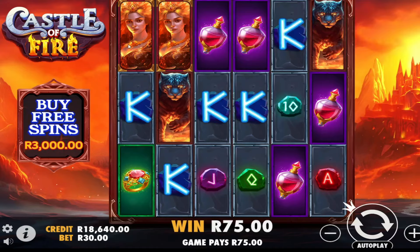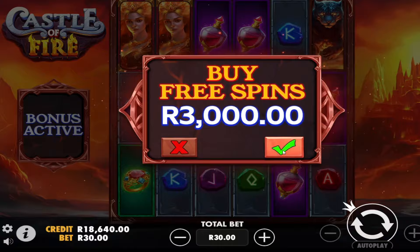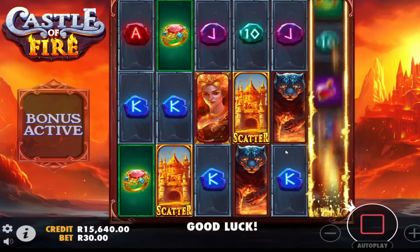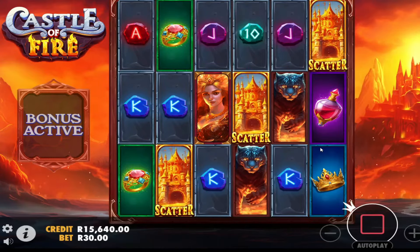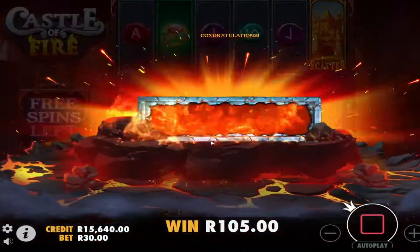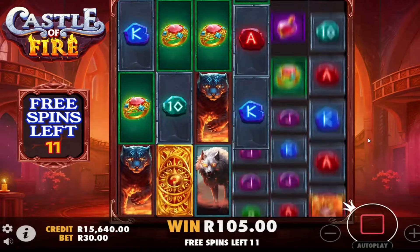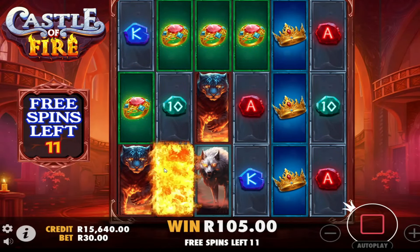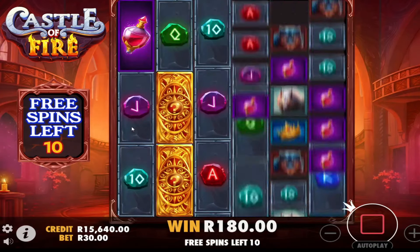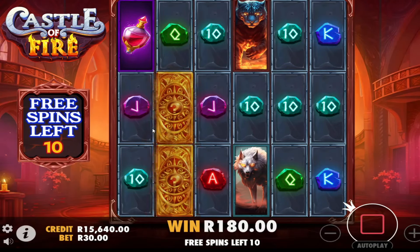I'd actually like to see a full screen of this lady because I'm pretty sure she's the best symbol. Okay, let's buy a bonus. We're getting three scatters. I'm sure you can get more than three scatters with this game — I just don't know if you get extra spins or how that works. That's a decent spot to start. We need real one and three, but they put it in reel two, so nothing's going to connect like that.